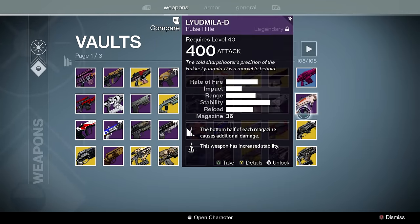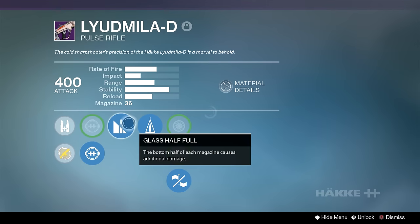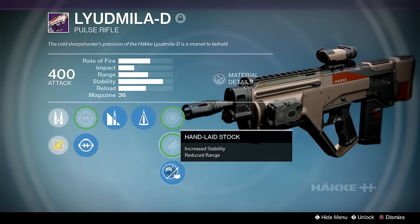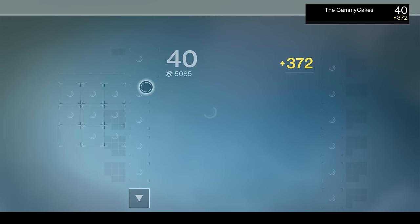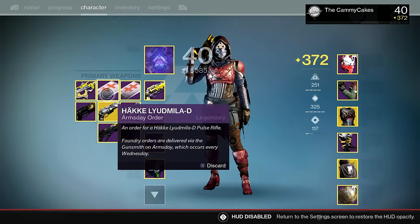The Liedmila D — forgive the pronunciation. Glass Half Full to make two taps more consistent, Counterbalance to make the recoil nice, and Hand Laid Stock because Braced Frame wasn't an option. I actually have another one in my inventory and I'm waiting for Crowd Control and Counterbalance, probably Hand Laid Stock again. So it's right there waiting.